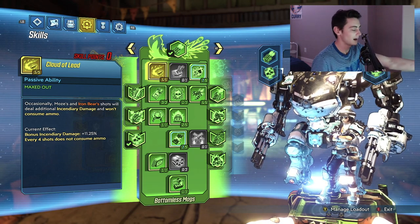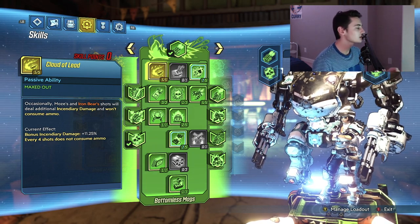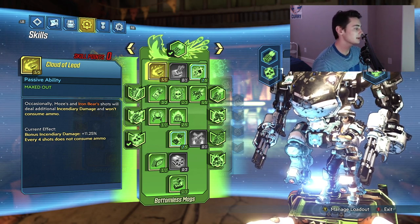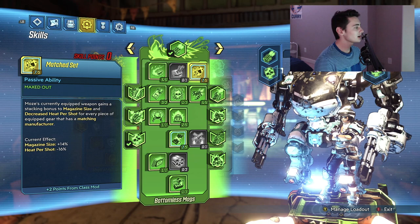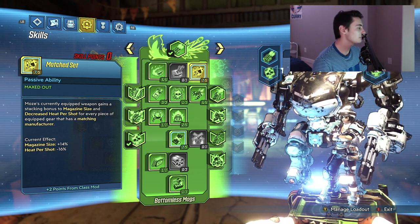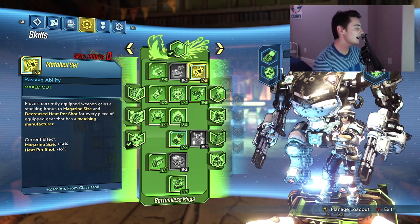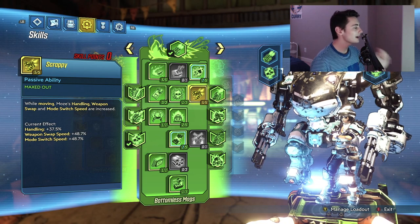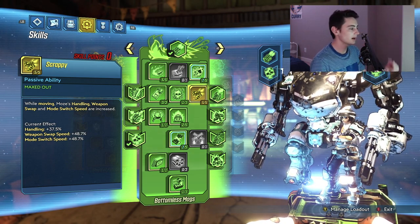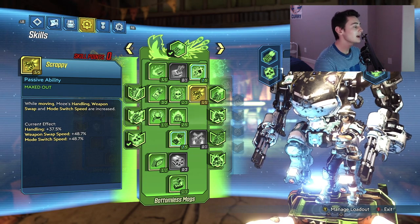Now let's go into the green tree — this is the one that helps you never have to reload. Put five points into Cloud of Lead: occasionally Moze and Iron Bear shots deal additional incendiary damage and will not consume ammo. Next, put five points into Matched Set: Moze's currently equipped weapon gains a stacking bonus to magazine size and decreased heat per shot for every piece of equipped gear with a matching manufacturer. Put five points into Scrappy: while moving, Moze's handling, weapon swap, and mode switch speed are increased — almost 50% faster weapon swapping.